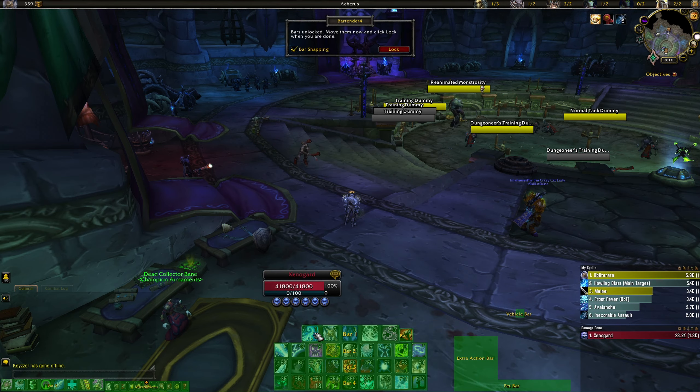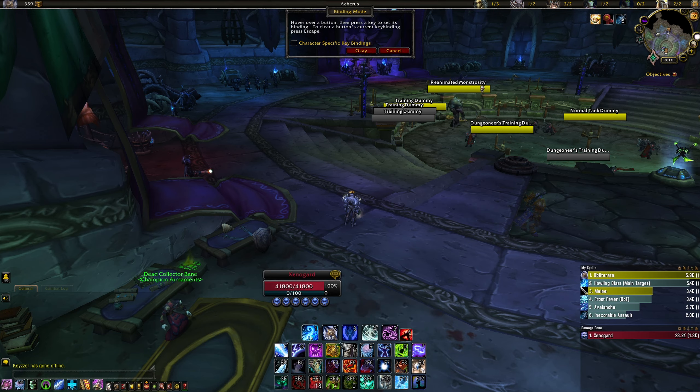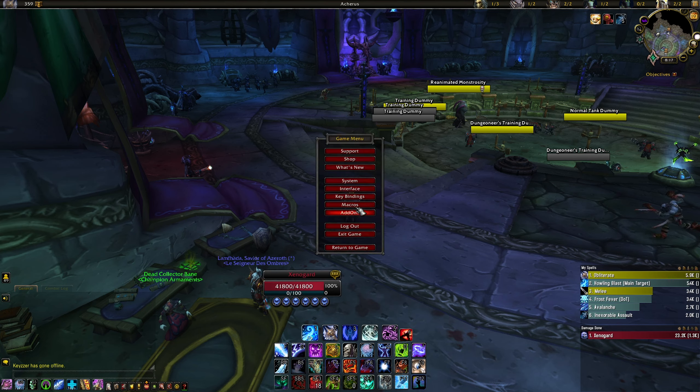Starting from top to bottom, the first add-on I'm using is called Bartender 4. As the name implies, it helps you move all your bars wherever you wish. You can customize it by adding or removing buttons from a single bar, put key binds directly on the buttons, show or hide macro names, and resize it as well. It's highly customizable — if you need to adjust your bars, Bartender 4 is extremely good.